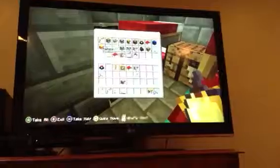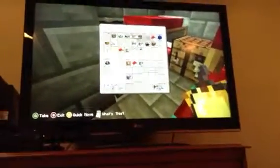This is where the workers sleep, and in this chest there's a clock, a door, a torch, orange wool, and some other stuff in there.